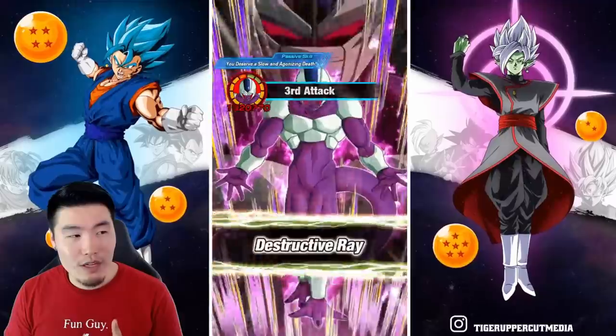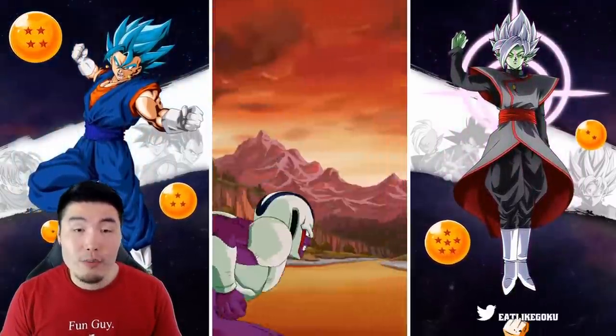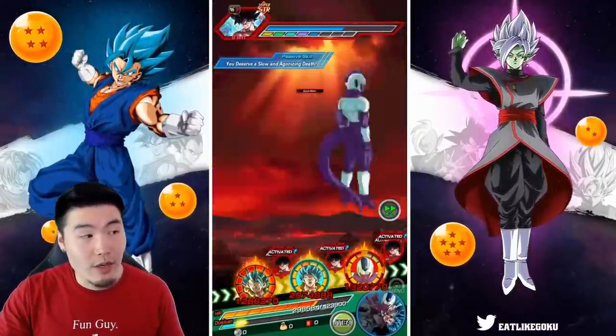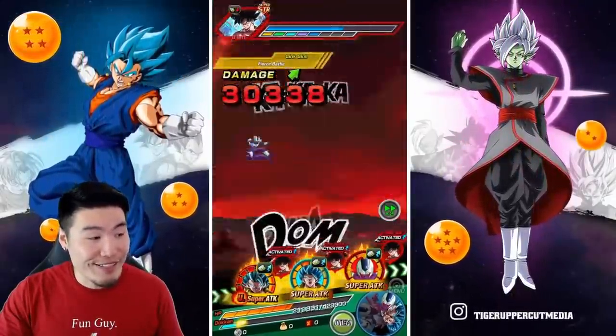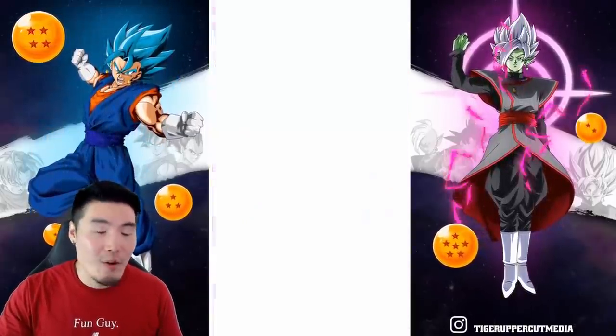We should actually get UI Goku below 50% — because you need the enemy to be below 50% to actually use your active skill. I think we'll get there. Even with the Icarus, we're still taking this kind of damage, and Turles is transforming again.